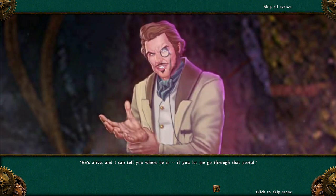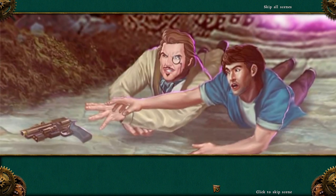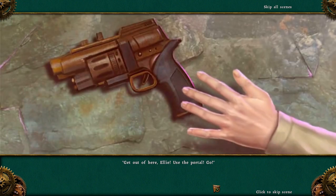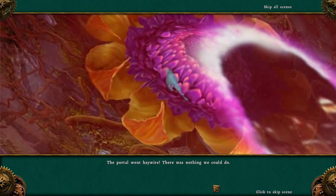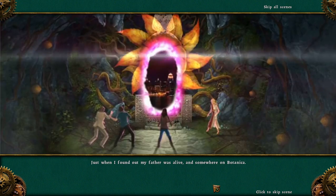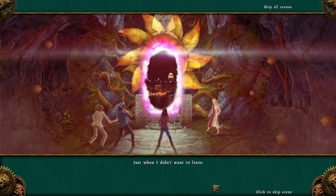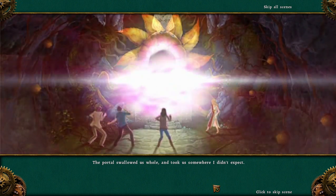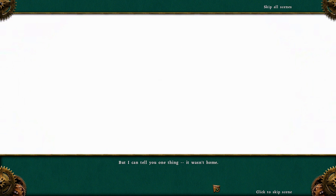No! Don't trust him! Get out of here, Ellie — use the portal! Go! The portal went haywire; there was nothing we could do. Just when I found out my father was alive and somewhere on Botanica, just when I didn't want to leave, the portal swallowed us whole and took us somewhere I didn't expect. But I can tell you one thing — it wasn't home. It was an alien planet called Sequel Fodder.